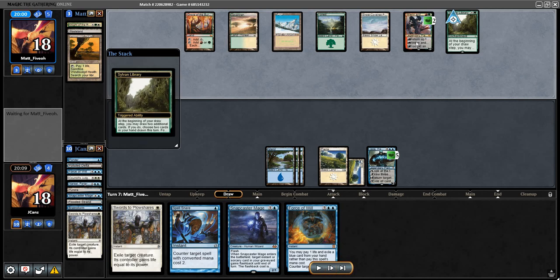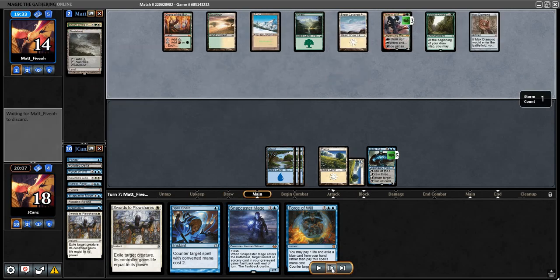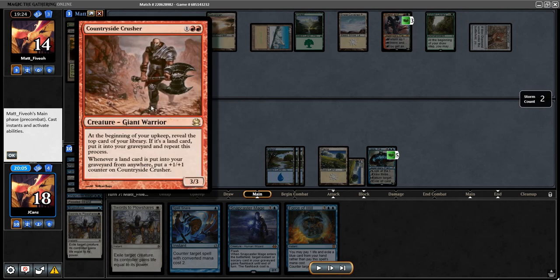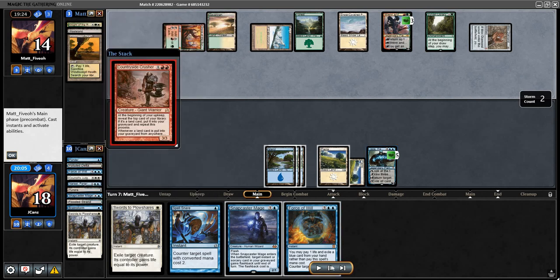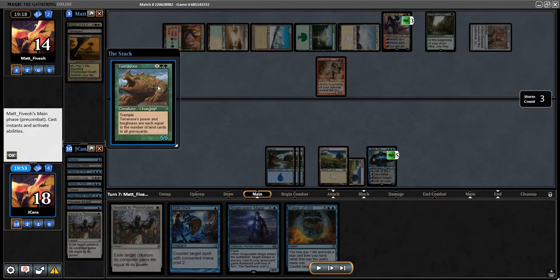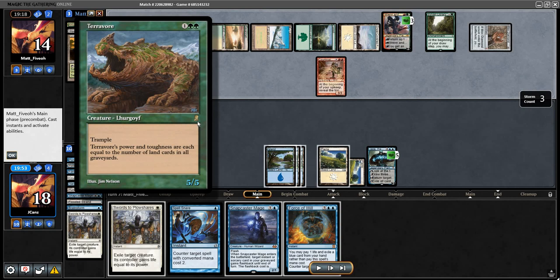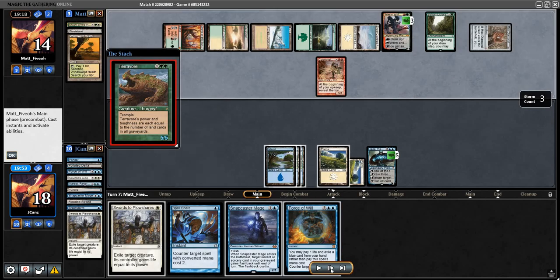Here they are with their Punishing Fire plus fetch lands. They're bringing that back, they're playing this. This is something I haven't seen in forever - Countryside Crusher. Beginning of your upkeep: reveal the top card of your library, if it's a land card put it in your graveyard and repeat this process. Whenever a land card is put into your graveyard it gets bigger - pretty much it can become a big beefy dude. I'm pretty sure I let that go - I have ways of dealing with that. This was another one I hadn't seen - power equal to the number of lands? Not a bad card for three mana. This seems to be a little more on the aggro side which is kind of cool.